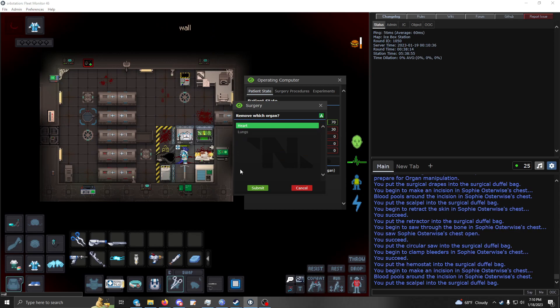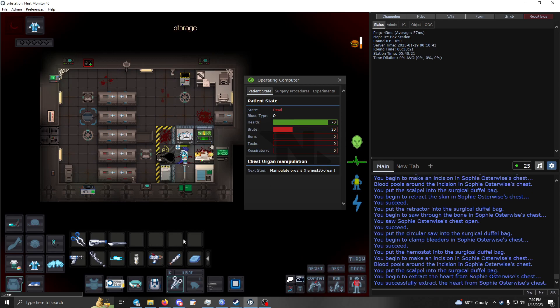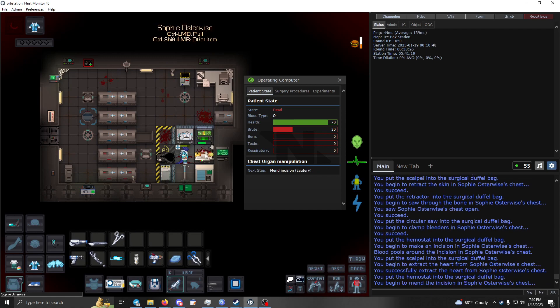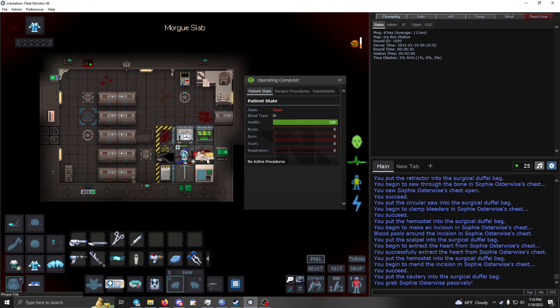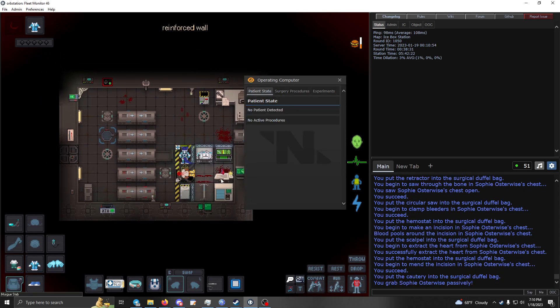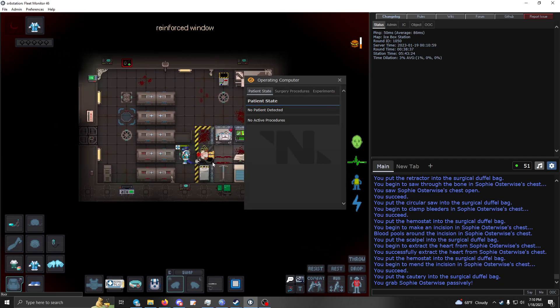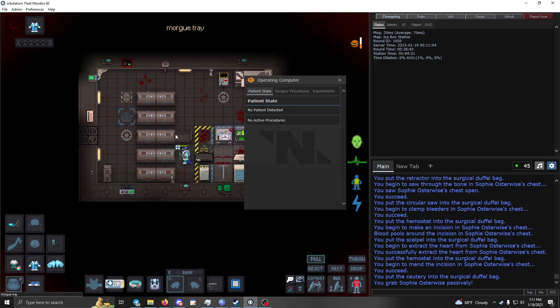You can take out whatever organ you want — here we'd take out this person's heart. Close it up. You can do as many or as few organs as you want. If you're putting stuff in, you don't have to use the hemostat — you can just insert the item after the scalpel step. For torn wounds surgery, just use the drapes, scalpel, and hemostat until they're stable enough to revive, then give meds, zap them, give CPR.